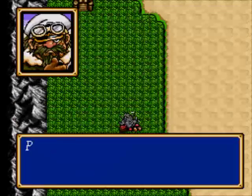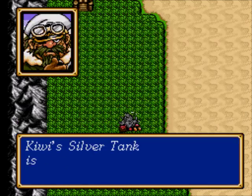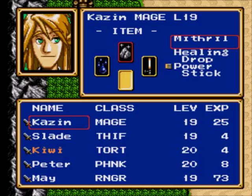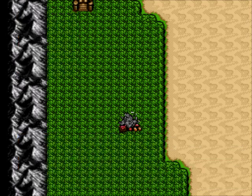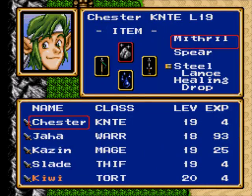Thanks to the caravan, we now actually have item space to spare. Let's get rid of the silver tank. I'm not gonna be using that healing water for a long time — I generally save that for boss battles.